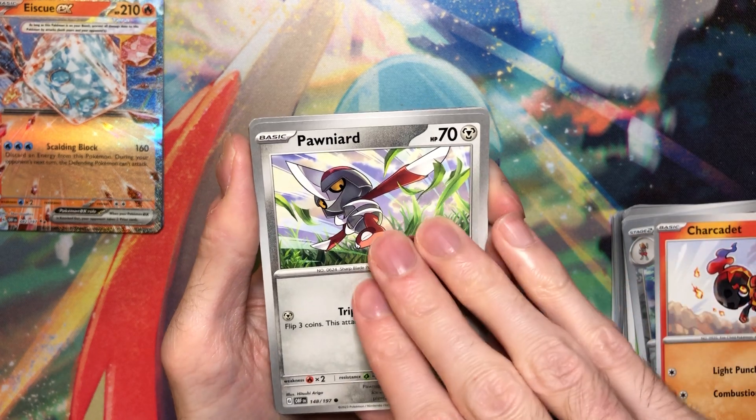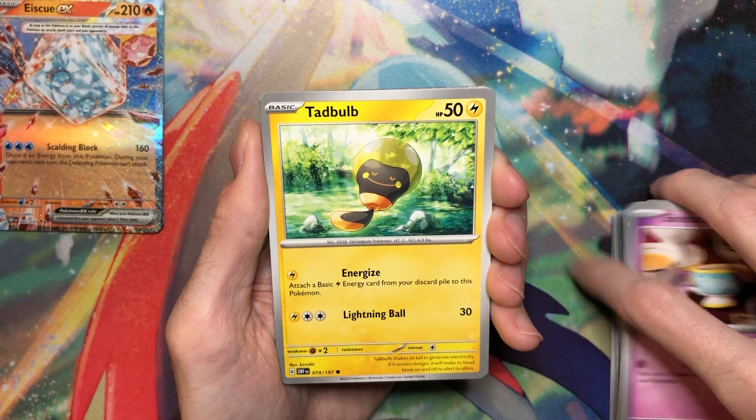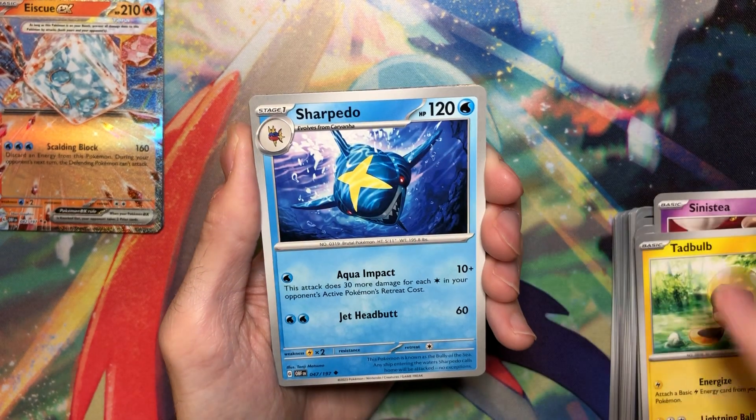I got Charter Cadet, which is awesome. 20-yard. Oh, I think I see a gold! I really hope this isn't a single-gold box, though. I'm gonna be very annoyed if that's true. I just want a Special Illustration Rare.